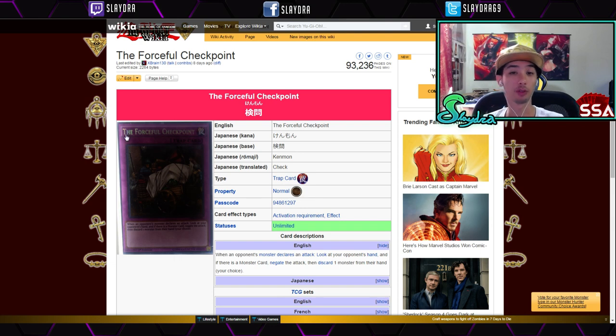Next up we have the Forceful Checkpoint, sitting at about 15 bucks right now. From here on out these are going to be the more prized cards out of the entire set. The Forceful Checkpoint says: when an opponent's monster declares an attack, look at your opponent's hand; if there's a monster card, negate the attack and discard one monster from their hand. Getting to see your opponent's hand is a really, really good effect.